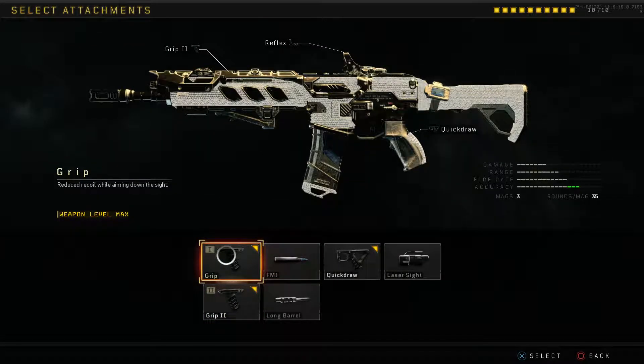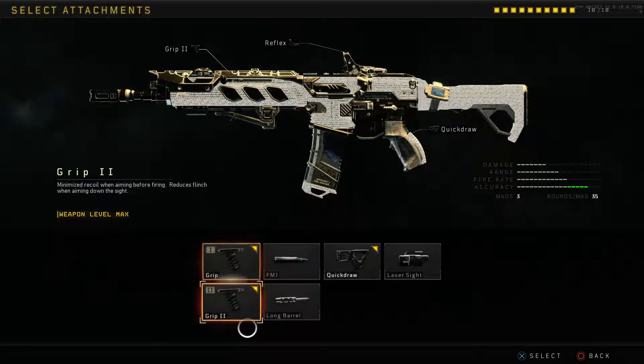The main attachments that make this gun good aren't just grip one, but grip two. Grip two actually makes this gun have absolutely no recoil at all. Grip one just reduces recoil while ADS-ing, but when grip two is in play, right before firing there's no initial kick — and that's huge. With grip one you're getting less kick while firing, so combined there's essentially no kick. Grip two also reduces flinch while ADS-ing, so when you're getting shot you don't flinch at all. You still have an absolute laser beam — this gun is almost unmatched unless you're fighting a sniper or in a close-quarters fight.